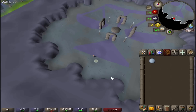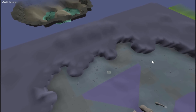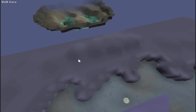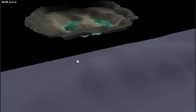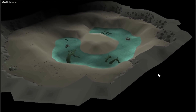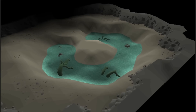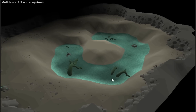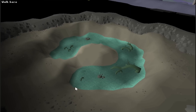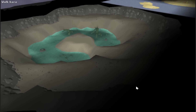Talking about Runecrafting altars, did you know that if you head south of the Law Altar on Entrana and use the Orb of Oculus, you're able to see the frog random event area, where players would have been taken if they ignored the frog prince or princess? I haven't been able to test this out, but apparently you can still access this place by telling the frogs you won't kiss them. So I'll throw this one to you guys — if you manage to get the frog random event, please try rejecting them and let me know if it works.